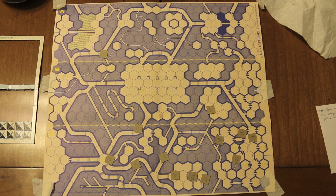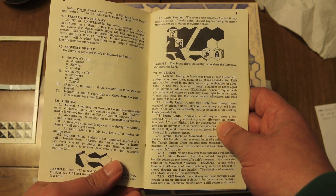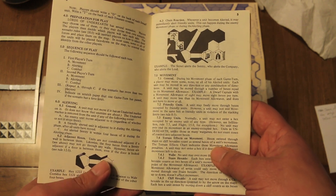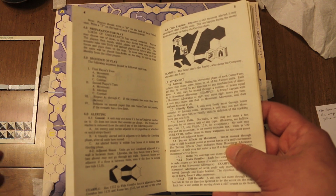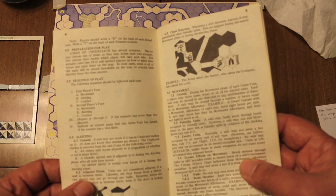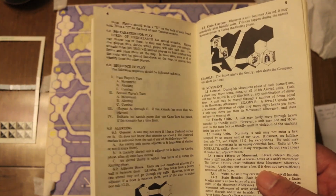Let's go to the sequence of play. First player's turn: movement, alerting, and combat. Then second player's turn: movement, alerting, and combat. In the movement phase you move your forces, but you can also infiltrate — if your counter is next to an enemy counter, you can move through them to get onto another side and make room for one of your other forces to gang up on them.